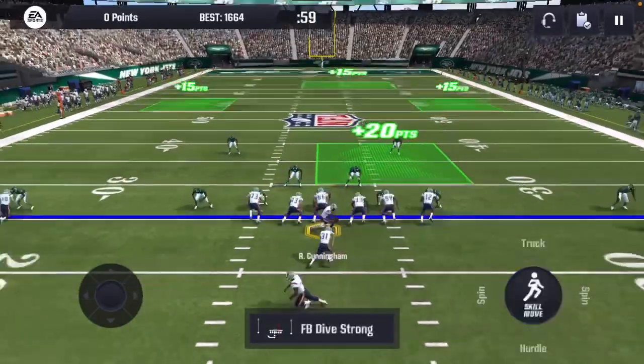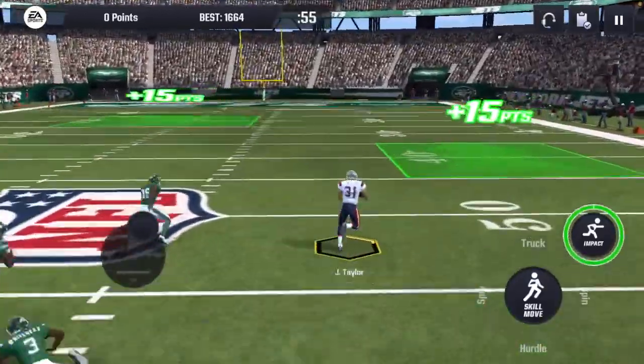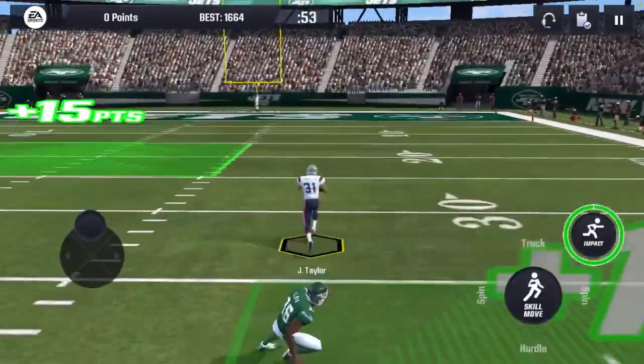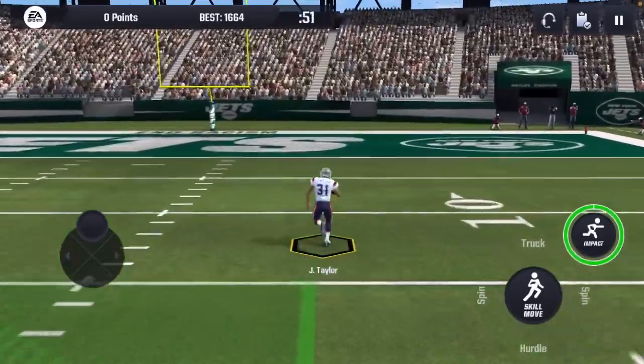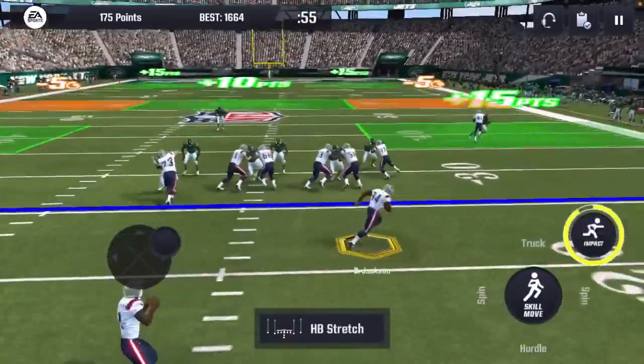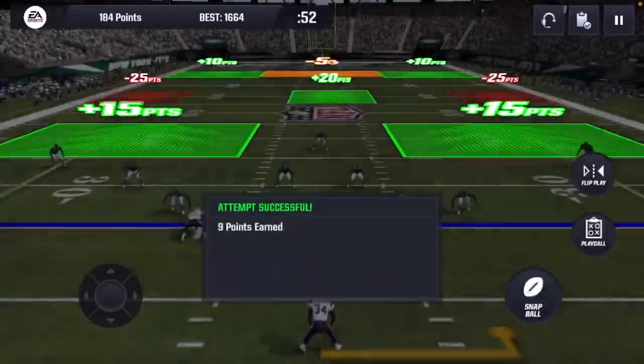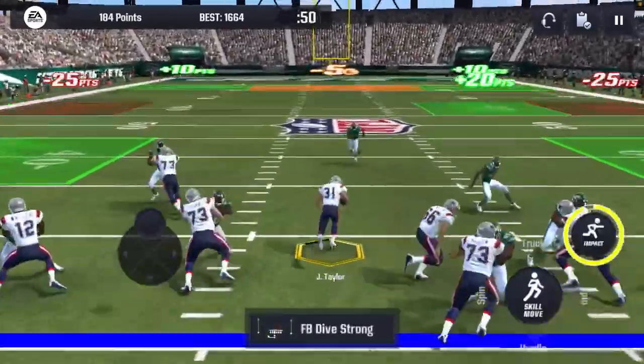The biggest tip I can give you is try to bounce it to the outside when you can. On plays like fullback dive, they're not going to let you bounce to the outside that easily because it is a fullback dive play. You can go to the outside much easier on other plays, and it does take some stick work when it comes to playing this.